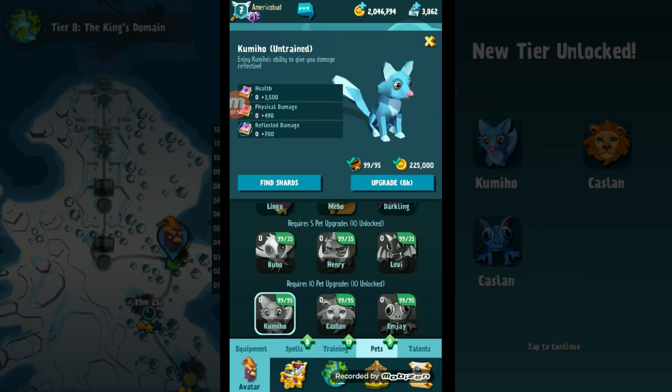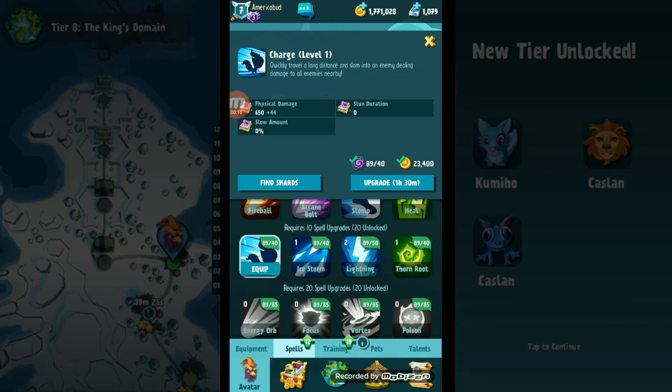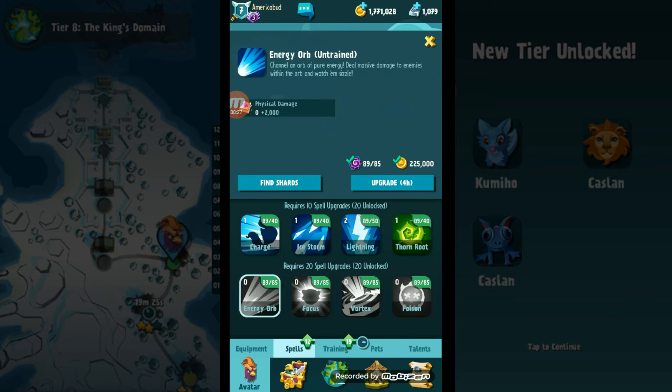It's gonna take about eight hours but it is worth it — 200,000 gold. We just unlocked the final row of spells, the third tier: Energy Orb, Focus Vortex, and Poison. These are the strongest ones and we have enough spell shards to upgrade one of them. I'm gonna go with Energy Orb — looks like it's gonna take four hours. It wasn't easy getting those spell shards; I actually had to use a lot of dungeon keys.